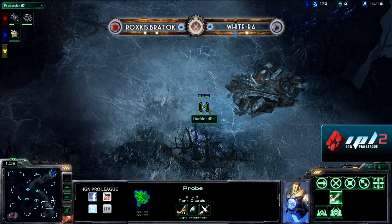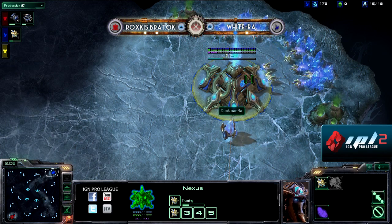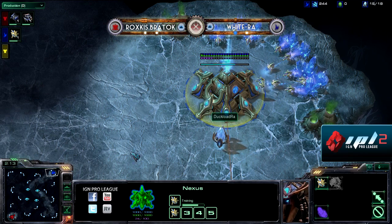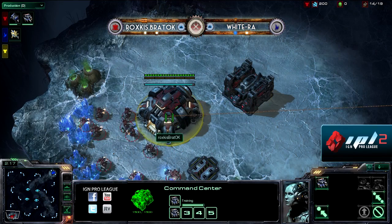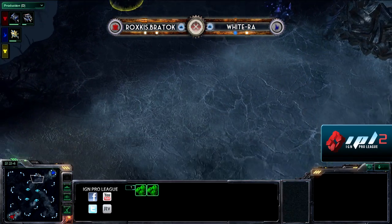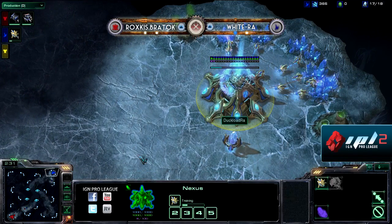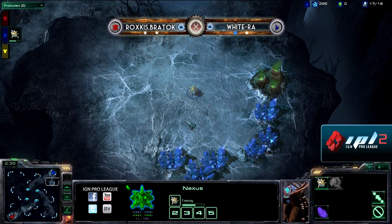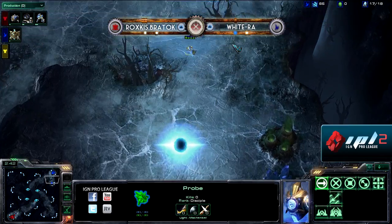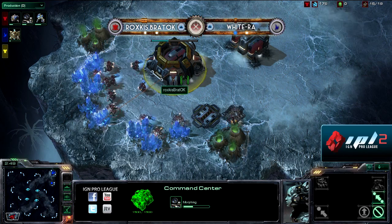I'm really curious to see what these players go for. I haven't specced White Raw playing a Terran player on Crevasse in some time. It looks like he's going for a Nexus first. It's much more difficult for Terran or Protoss to hold the outside expansion, since Zerg can defend it so much easier with Speedlings. White Raw is going for the safe expansion in his base — Nexus first, a little risky, although it is diagonal cross-spawn.